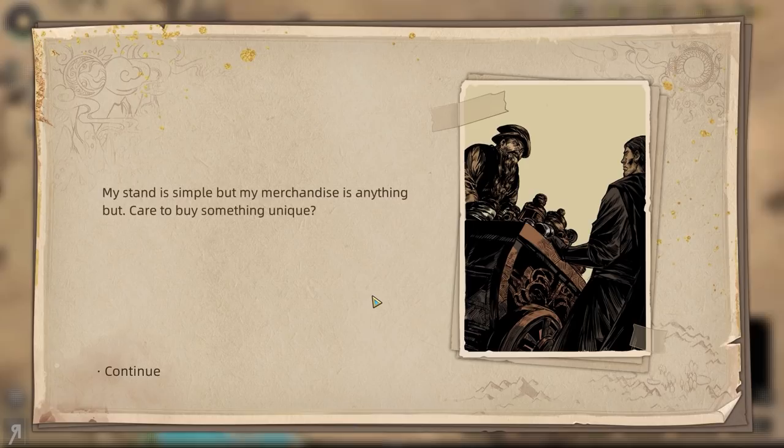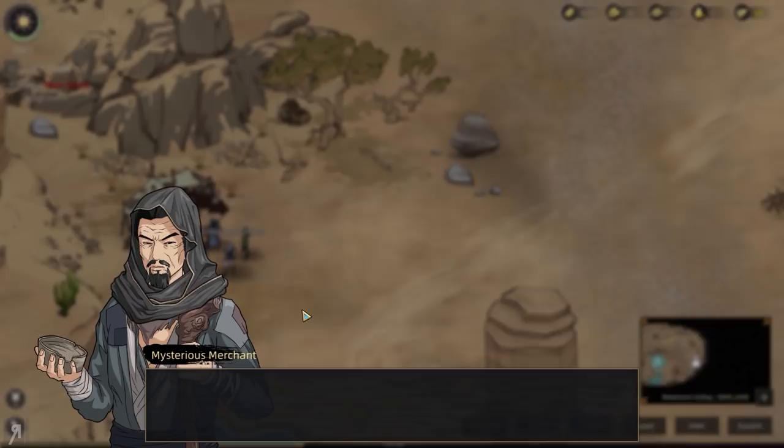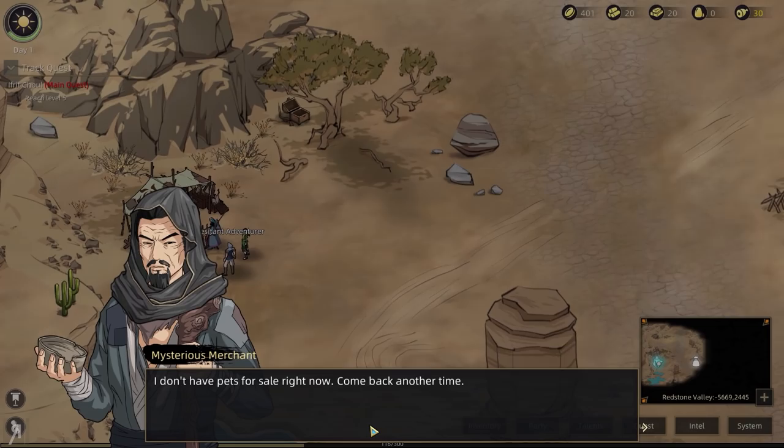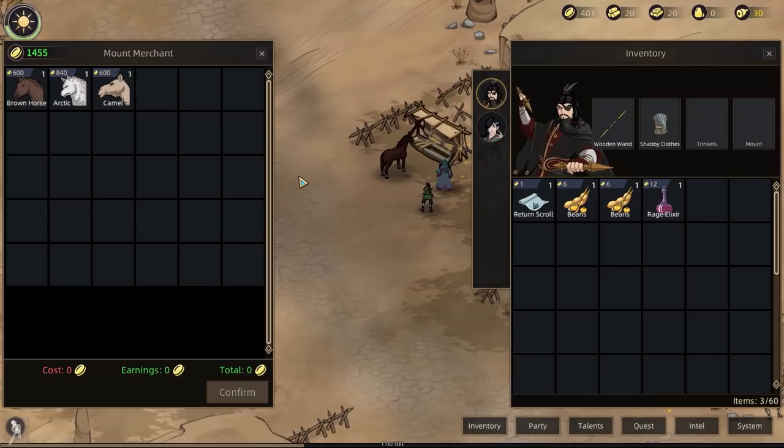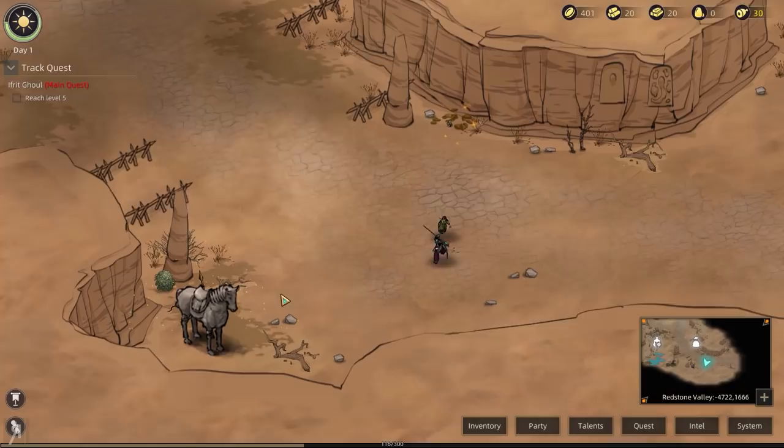There's a travelling merchant's tent — I can actually go here and speak to him. He doesn't have pets for sale right now, come back another time. Let's reach level 5. What's over here? We can buy a mount — unfortunately I do not have enough money to do that just yet, but we will be able to explore the surrounding area.